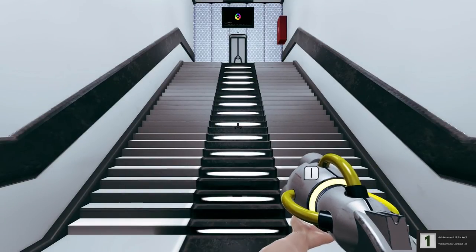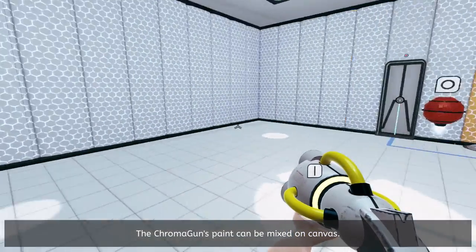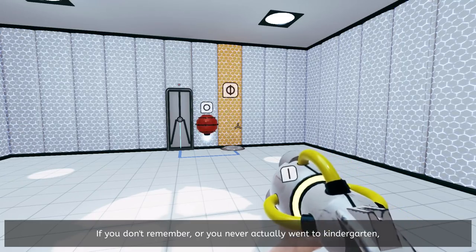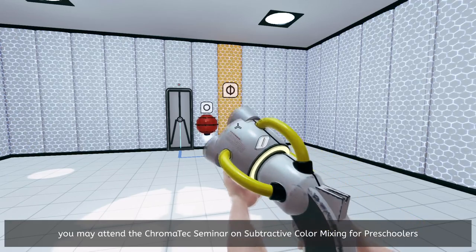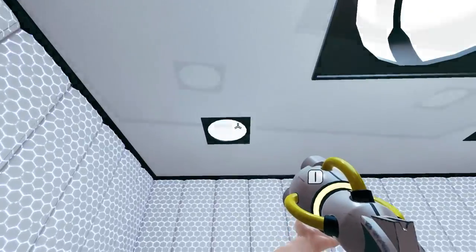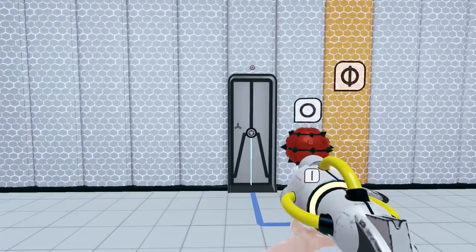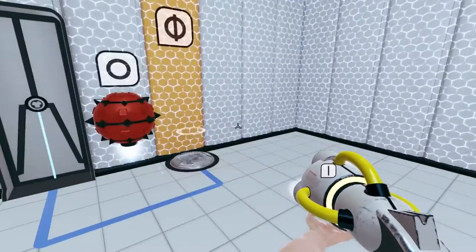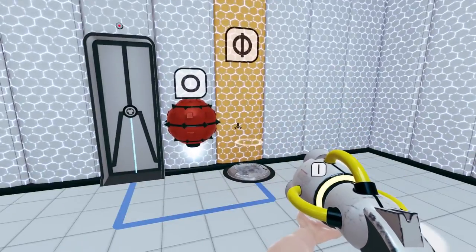We unlocked an achievement — Welcome to Chromatech. The Chromatech paint can be mixed on canvas. If you remember your time in kindergarten, that part should be easy. This is actually kind of cool — it's a pretty good example of how the symbols work for the colorblind. Red is a circle and yellow is a line. Orange, which is red and yellow mixed, is a circle with a line through it — so that's kind of cool.